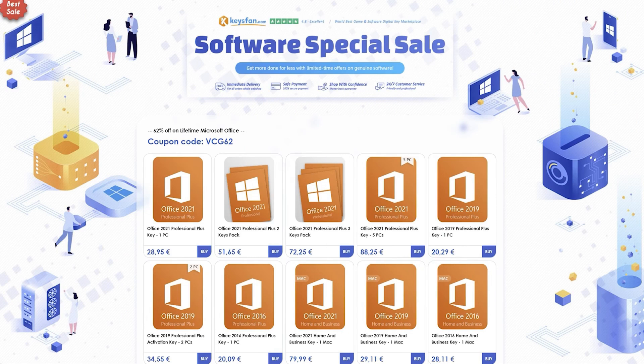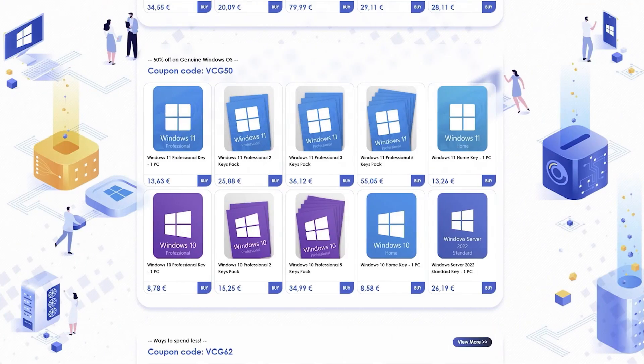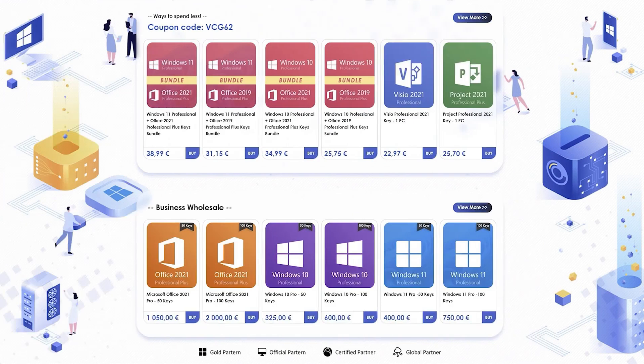A small change for the channel's sponsor: you probably know Godill24, which has been supporting the channel for almost two years. We are now switching to KISSFAN, another site from the same company — it's exactly the same thing. We find the classics with the same promo codes: Windows 10 Pro for less than $9, and Windows 11 Pro keys for less than $14 with channel code VCG50.